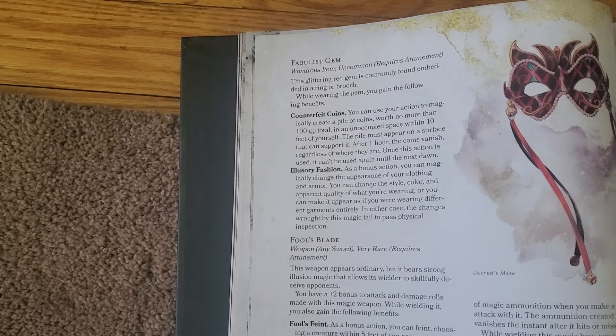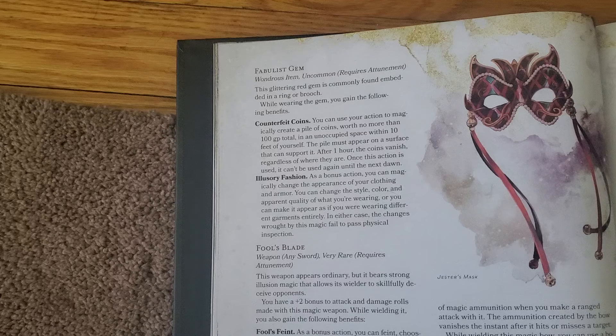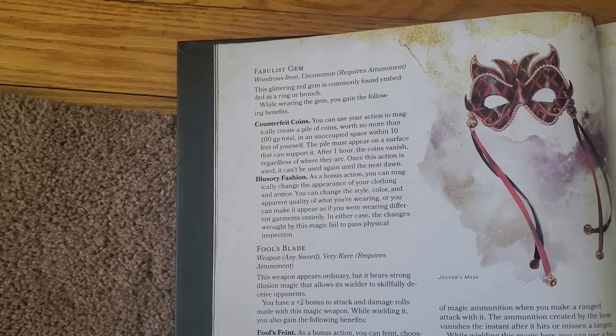An NPC could scan the player characters with fake gold — they would obviously be angry, but it might give a way to create a big bad. You also have illusionary fashion, which as a bonus action lets you change the appearance of your clothes and armor, making it easy to get away. It's kind of crazy and kind of cool.